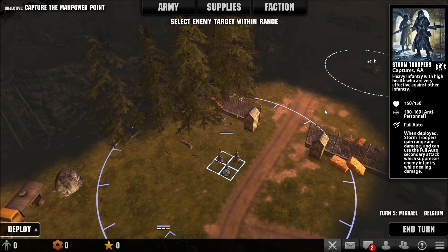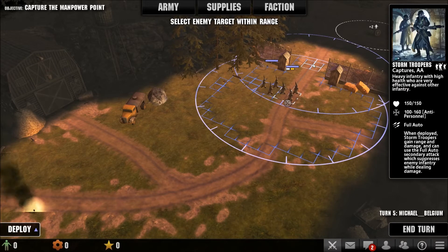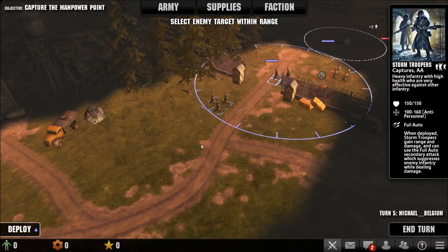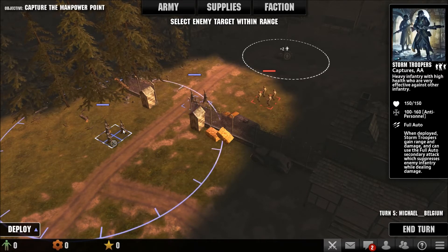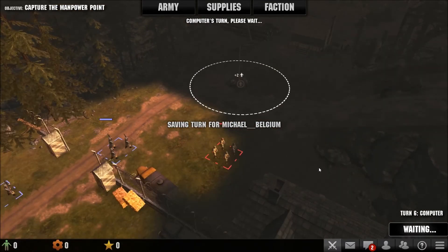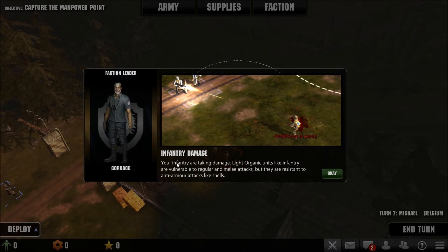Damn, I can only move two times. I just shot - okay go there and go there, I'm going to go here. What are you going to do? Oh no no no - lag. Yeah, oh look they're shooting! You have absolutely light organic units - they are absolutely vulnerable to regular melee attacks, but they are resistant to anti-armor attacks like shells.